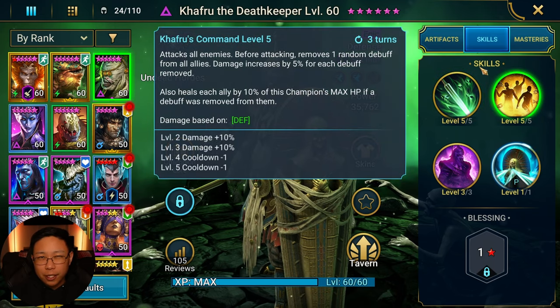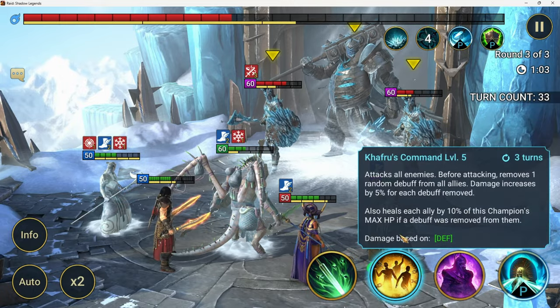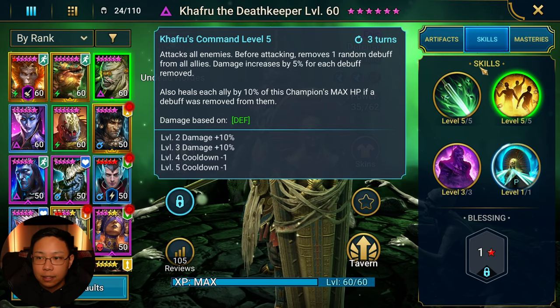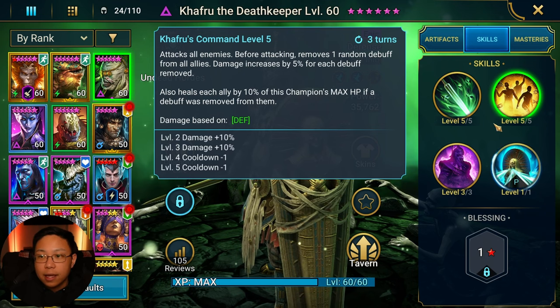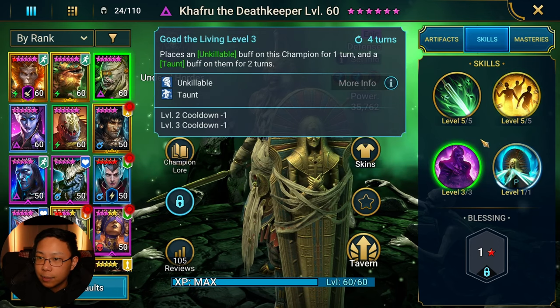His A2, which actually does hit decently hard, removes a random debuff from all allies and then increases damage by 5% for every debuff removed, and then heals. He's a defense-based champion. He's going to heal each ally by 10% of his own max HP if a debuff was removed from them. So we have some debuff removals, some healing, and some increase to damage.